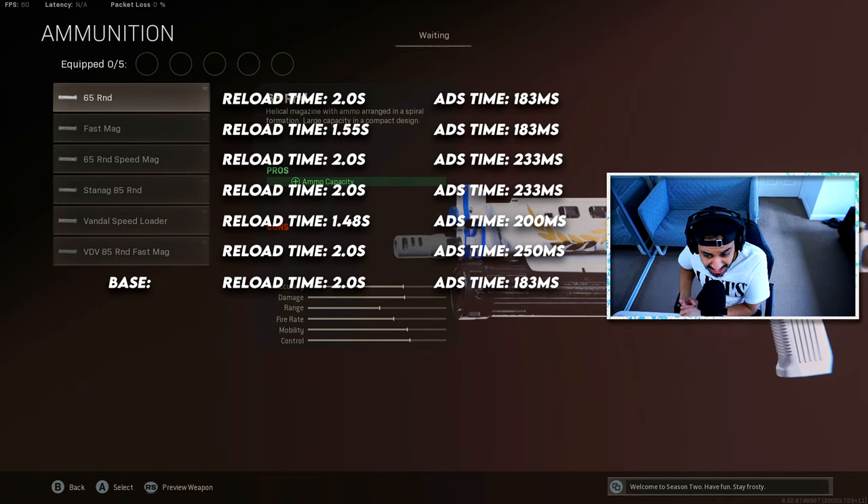I would go for the 85-round STANAG mags — they have the same base reload time and hurt your ADS time to 233 milliseconds, but give you the biggest magazine possible. Having that huge magazine is probably one of the reasons the Bullfrog is such a cool weapon. The Vandal speed loader reloads the quickest at 1.48 seconds and doesn't hurt ADS time as much. The 85-round VDV fast mags doesn't change reload time, hurts ADS time the most, but does give you the 85-round mag. My recommendation is the STANAG 85-round mags, or if you want something that reloads quickly without hurting ADS time, the fast mags.